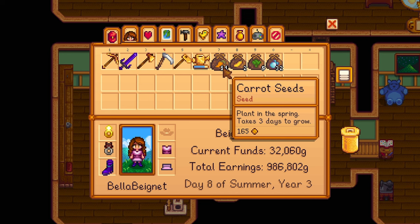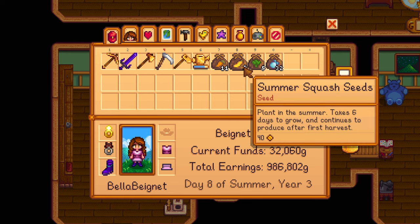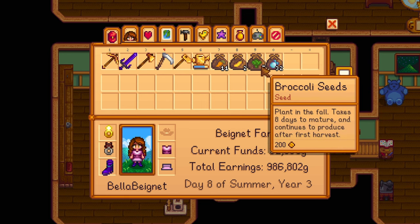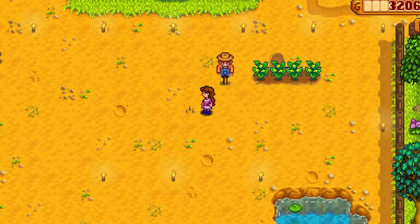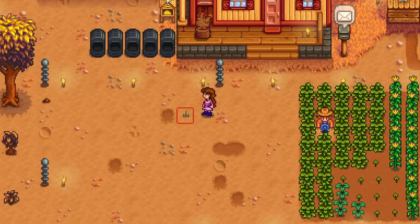The 1.6 update has introduced four new crop seeds, not sold in stores but only found with a new special artifact spot. These spots have a distinct green color, so you can tell the difference between your standard artifact spot and the new variant.